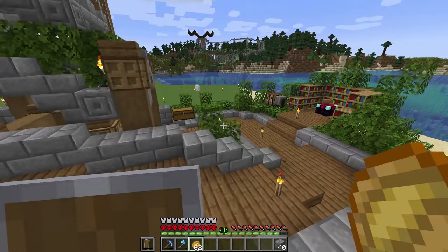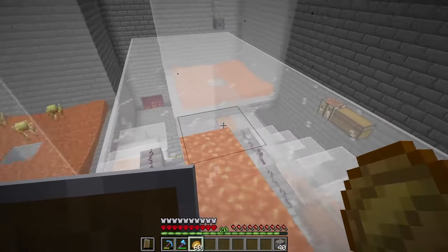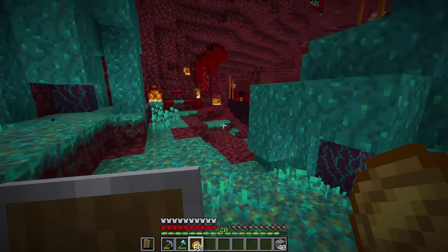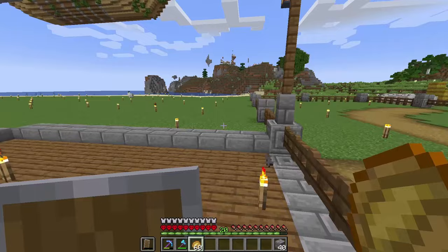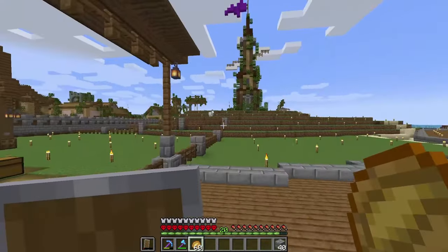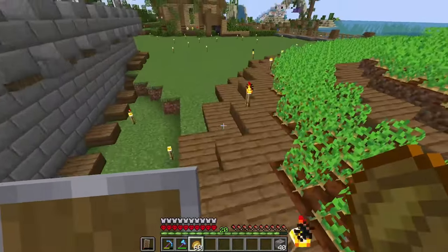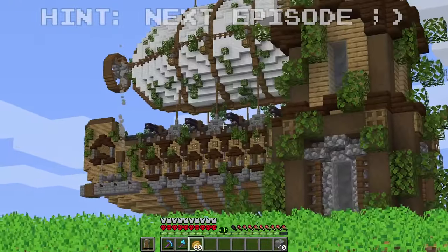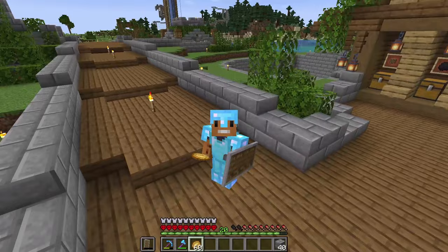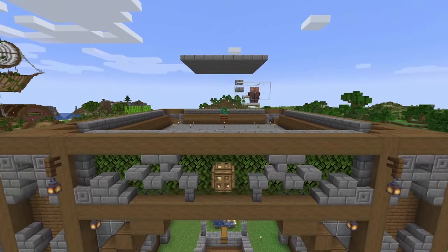This mob farm will be mainly designed for mob loot because I already have some good XP farms — I have this custom skeleton farm and the super OP blaze farm that I built, so I'm pretty good on XP for now. Now I just need to figure out a good spot to build this thing because it's going to look pretty ugly — it's going to be a giant stone platform in the middle of the air. I think over here, right beside my iron golem farm, would be a great spot to put it.